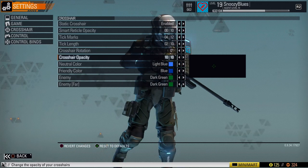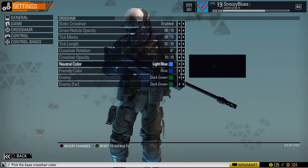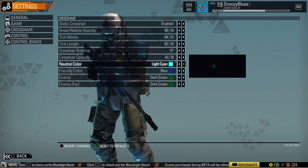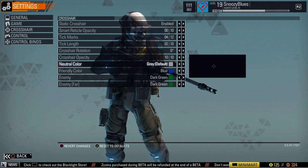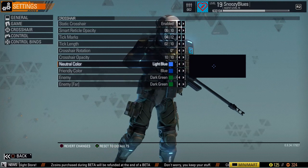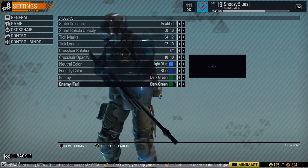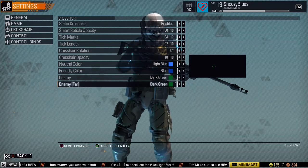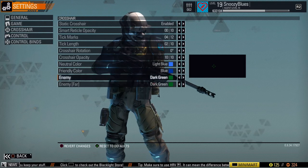You can also change the colors of the crosshair — all different colors. There's a neutral color, a friendly color, and an enemy color. You can even set a different color when the enemy is at a long distance, which I think is really cool.